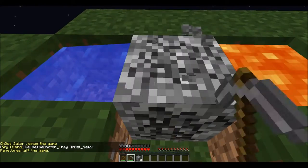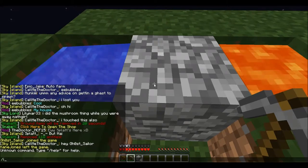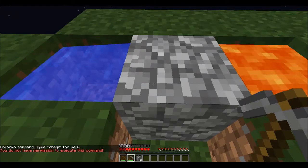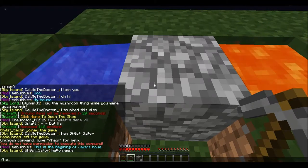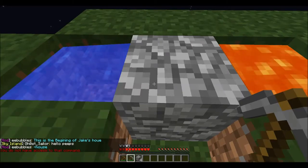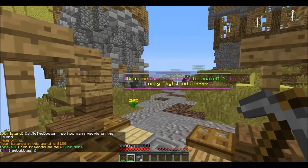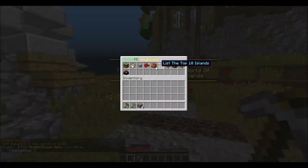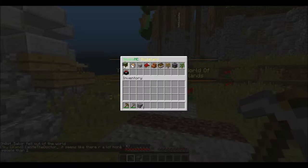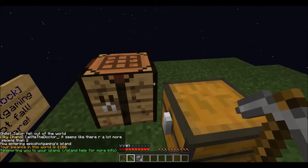We're just going to keep mining until we've got a fair bit. If I do slash IP — guys, I can't remember what it was. Slash help — I don't have access to slash help. Slash spawn. Right, okay guys, this is how we do it. If I find the slash thing — oh, it's slash IS. Now I should be able to go to my island. There we go guys, here we go, we're back to my beautiful island. So if it's slash IS...